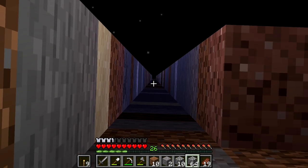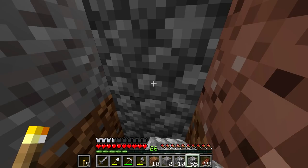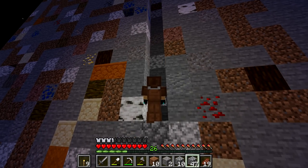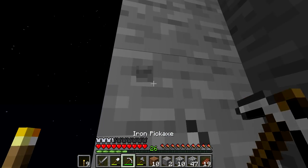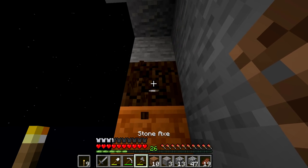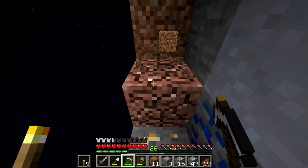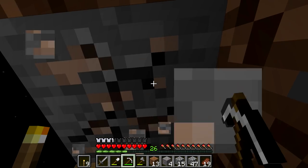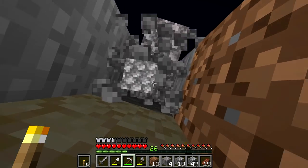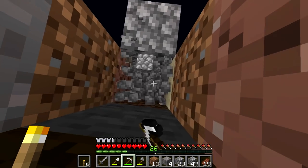Blocks could fall on us right here so we have to be kind of careful. I don't want to build outside of bounds if I don't have to. For major stuff I definitely won't, but little things just to protect me, I'll totally do. We have to be sure to light up all these paths we build, because otherwise things will spawn in here and that's going to diminish from our mob spawner's spawn cap. Just making sure to light this up as we go.